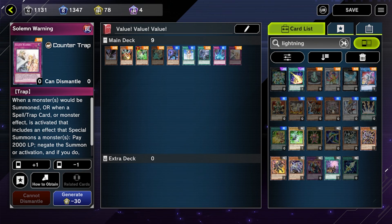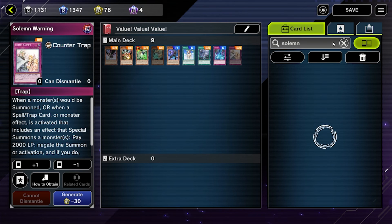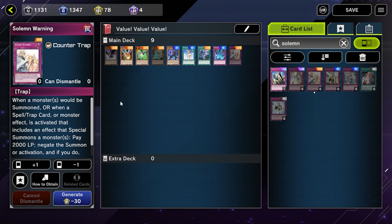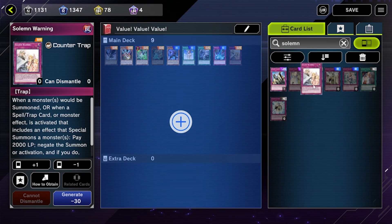Finally we have Solemn Warning. There are a lot of Solemn cards — Solemn Judgment is very iconic and very good, and Solemn Strike can stop a special summon for 1500 life points. These are both high value cards but they're also URs, so sometimes we can't afford them. Solemn Warning is going to stop a monster summon or an effect that would summon a monster — a great way to get around decks that extend using effects. It's SR, so it's much cheaper than Solemn Strike or extra copies of Solemn Judgment, and you can use it until you get those other cards.